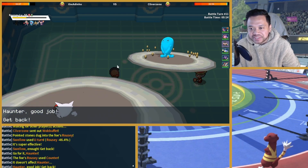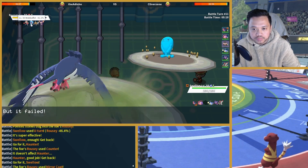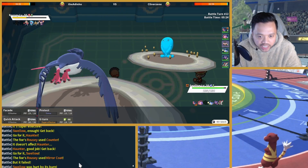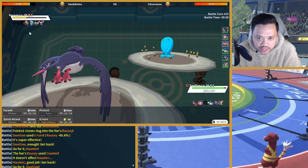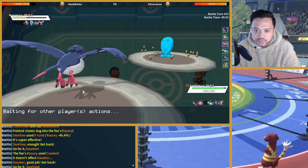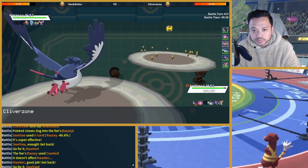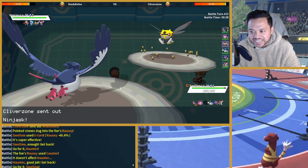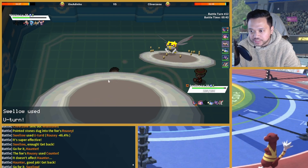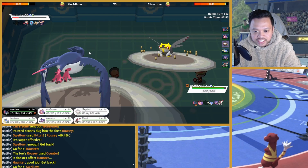Now I can just make the same play back into Swellow because he cannot trap my Haunter. How much did we do with U-turn? 46% — that should be enough damage. I could have used Facade as well actually. It's fine though — he's in Quick Attack range now.